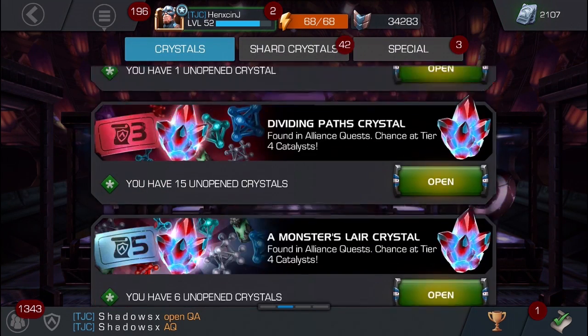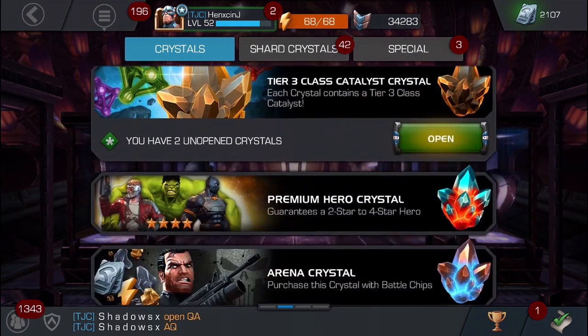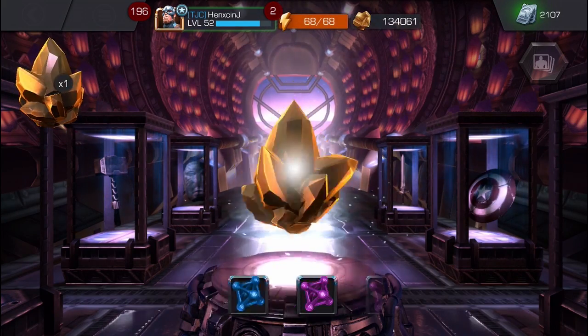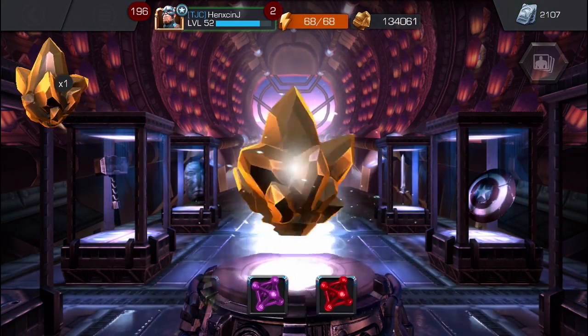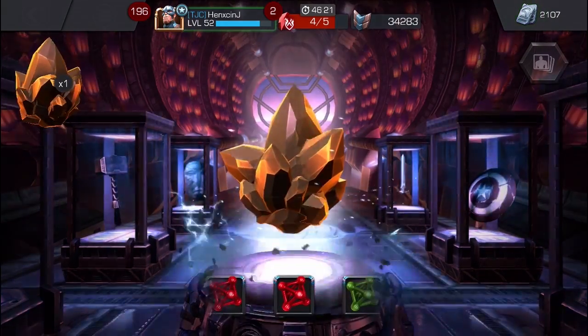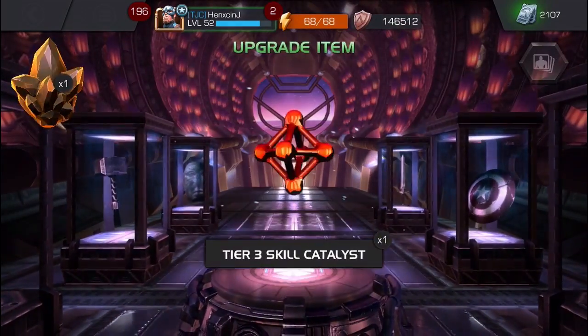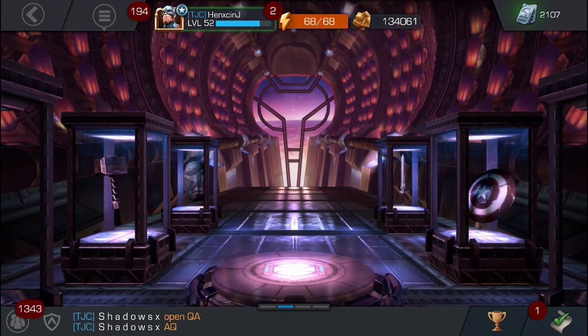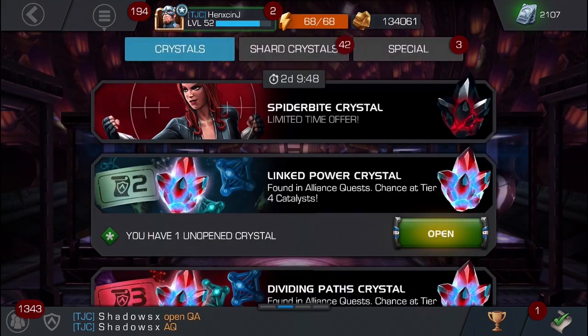Let's do the class catalyst crystal. Skill, skill, skill - there you go, skill. Looks like it's an orange - that should make an orange class catalyst, that would be cool. Don't know what it would be, the energy class? I don't know.